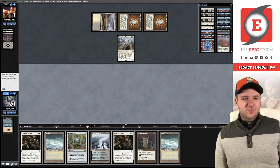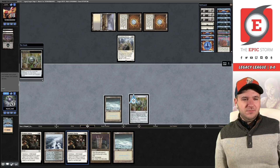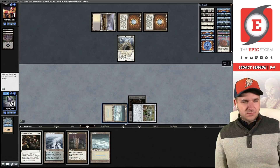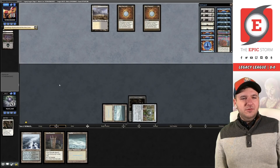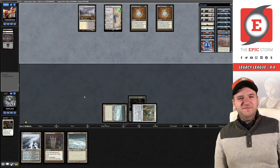In order to answer the Stoneforge we need to Imprint, and I think I'm okay with that. Because they found Batterskull we have to answer the Stoneforge — if they had found Kaldra we could have just answered the Germ token. Make sure you tap for two colors. They're hellbent other than a Batterskull so we have some time here.